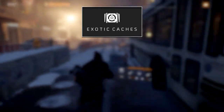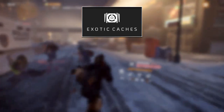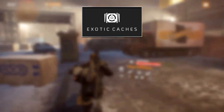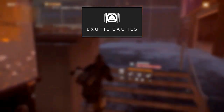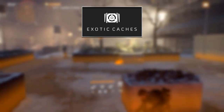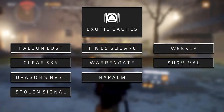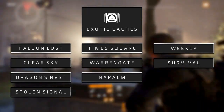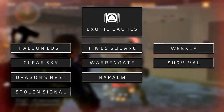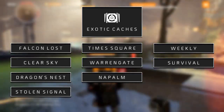Earning exotic caches is now the best way to earn exotic items. Each of these caches drops a random exotic item, whether it's an exotic weapon or gear piece. Every week there are 32 to 40 opportunities to get guaranteed exotic items through heroic incursions, legendary missions, and weekly assignment caches. On one character you can only get eight exotic caches, so if you are really serious about it, you have to have three other level 30 characters.